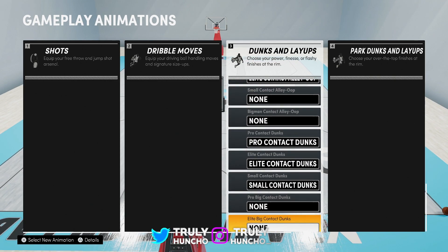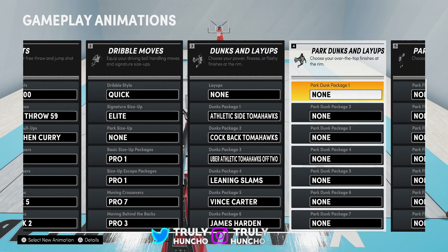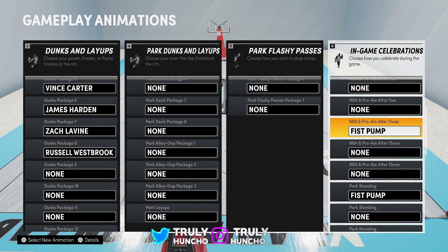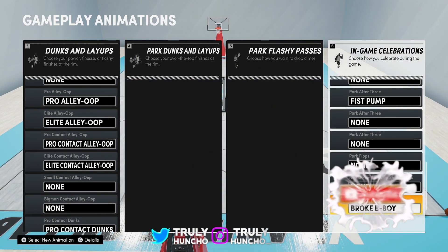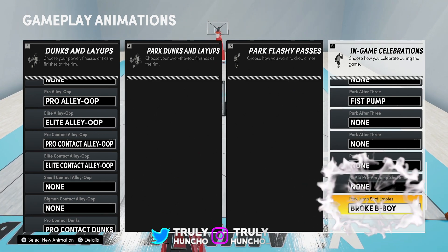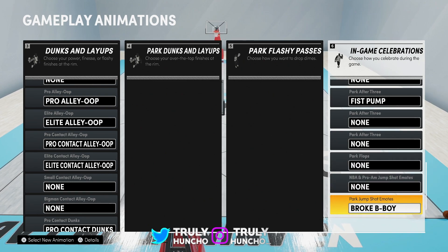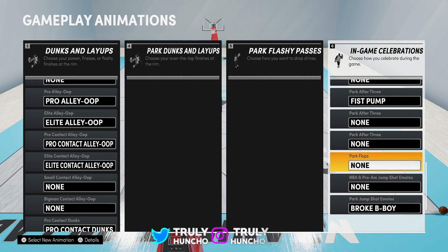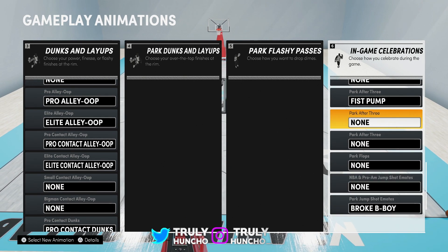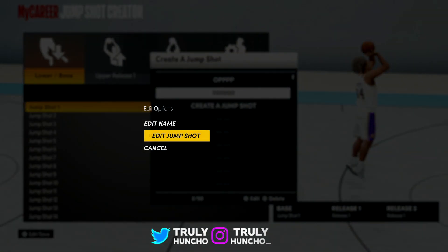Then we got the contact dunks — of course you need the contact dunks if you wanna catch some bodies in this game. For the park dunks I don't use them. For my jump shot landing — jump shot landings are important in this game. I've tried different jump shot landings but Broke B-Boy makes me shoot the most greens. This definitely affects your green percentage, so please take a look into your jump shot landing. Now let's get into the jump shot.